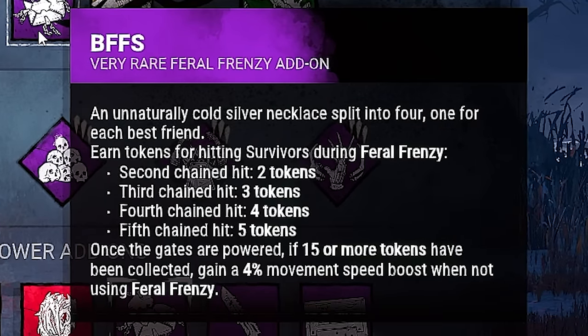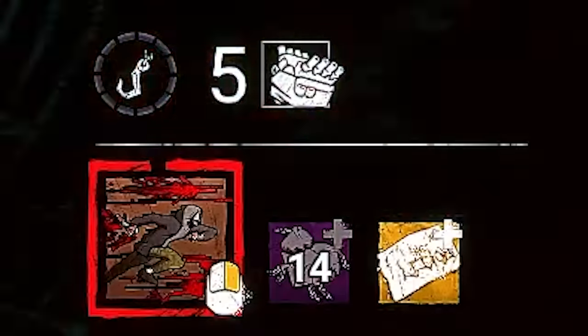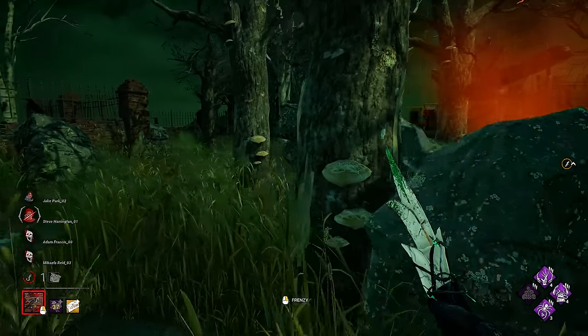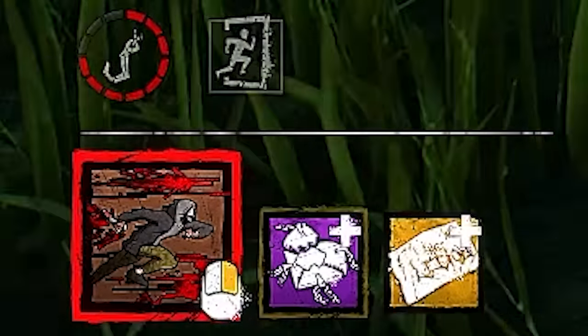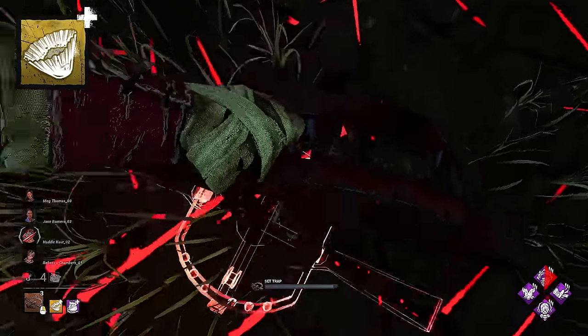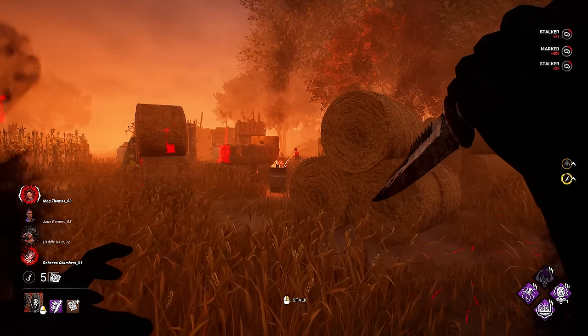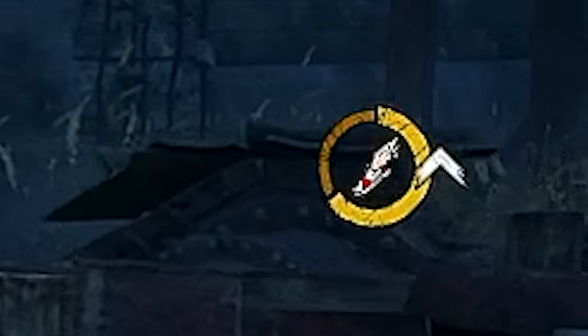Legion has this add-on called BFFS. This add-on rewards you stacks for every chain frenzy hit you get. And if you can get 15 stacks before the exit gates are powered, then that add-on gives you an additional 4% movement speed for the entirety of endgame. Unlike other killer add-ons that increase movement speed like Ghostface's Drop Leg Knife Sheath and Trapper's Coffee Grounds, Legion's add-on stays up permanently once it hits endgame, whereas those other add-ons require the killer to mark a survivor or place a bear trap to receive a short boost of speed for a limited duration.